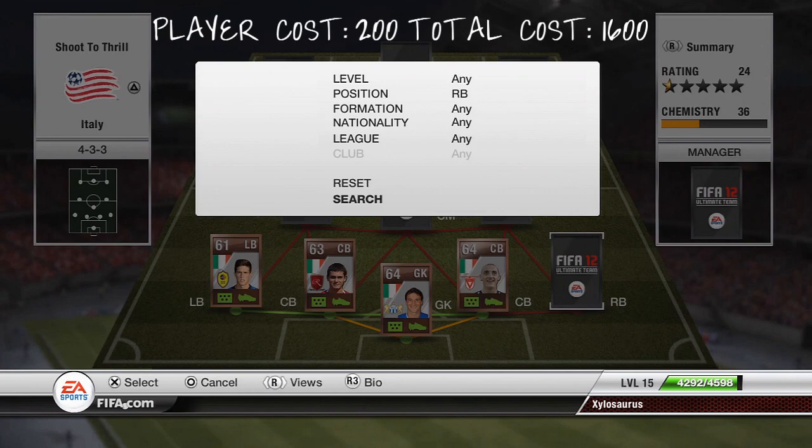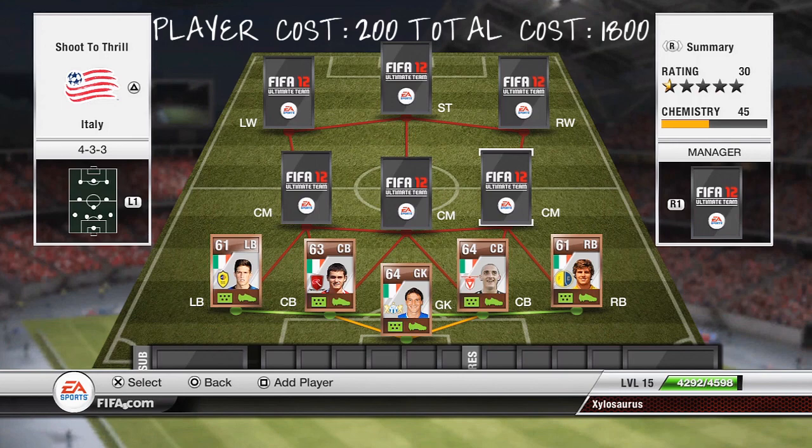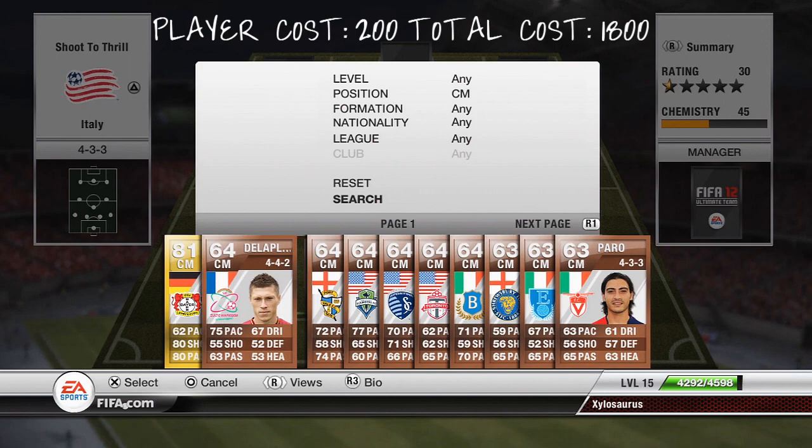Moving on to the right back now. The right back we're going to have is going to be Ritchie. He has 78 pace which is the same as Baraghi, a 59 defending and a 62 heading, so again he's one of the pacey type players to go on the sides. Left back and right back combine together to make a faster part of the defence, whereas Binnie and Tanuki make the strong part of it.